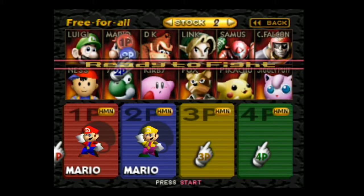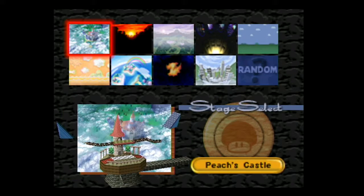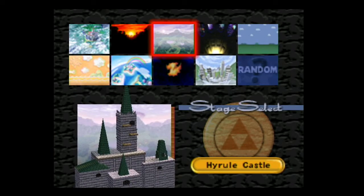So we're gonna do some glitches here, as you can see by the video title. What you have to do is choose Mario and go to Hyrule Castle.